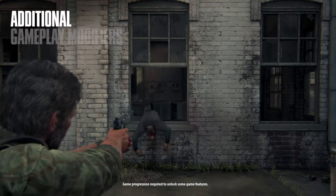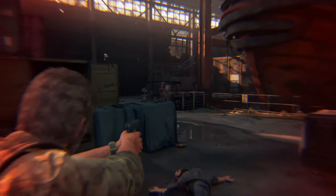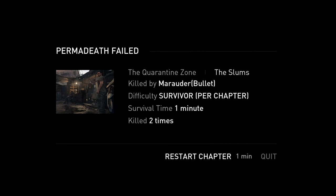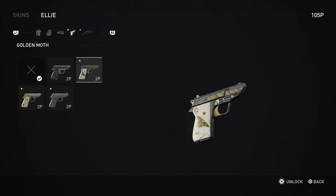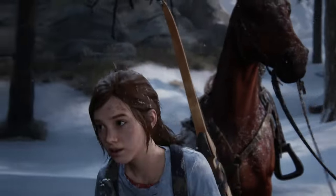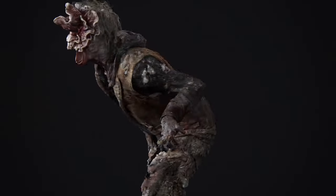We just had to build that core experience, and then beyond that we wanted to add several features that fans have been asking for. We now have a permadeath mode. Along with that we've added a brand new speedrun mode so players can time themselves — there's a whole community of gamers that just want to see how fast they can play through this game. Beyond that, we added a bunch more unlockables, so there are all these different outfits for Ellie and Joel that people can unlock, plus a model viewer mode so people can really appreciate the details.